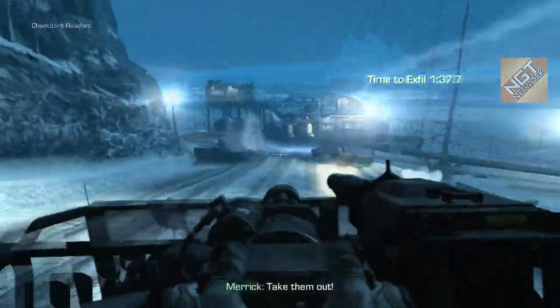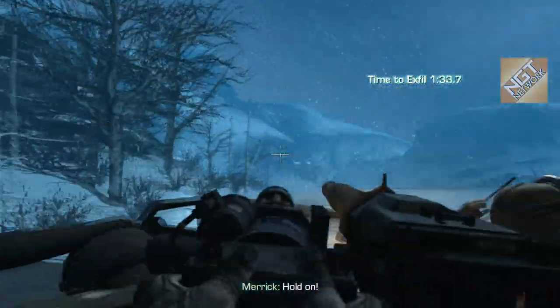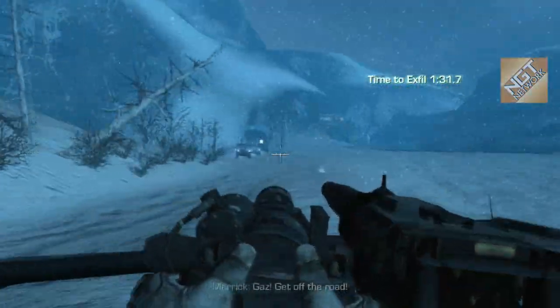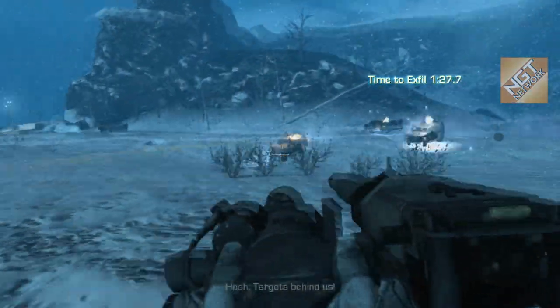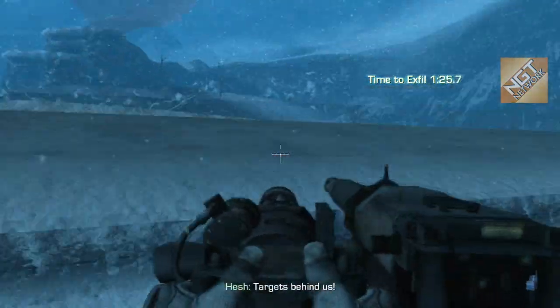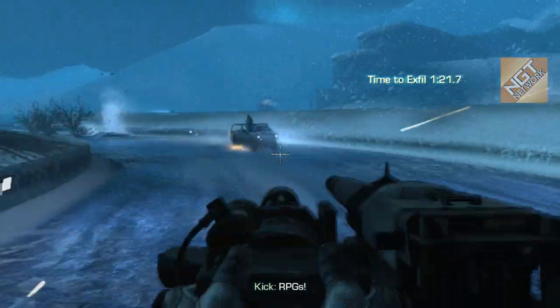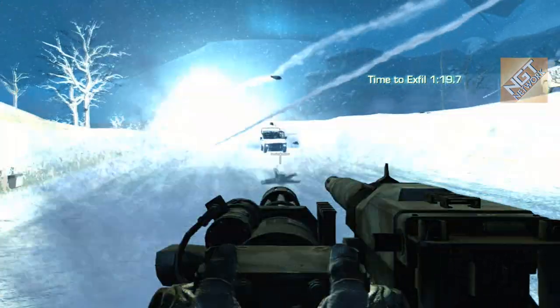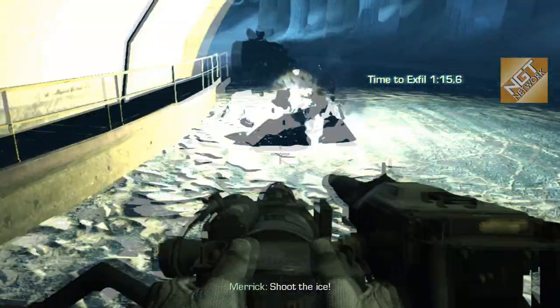I'm going to jump on the gun — basically the launcher. Once we get off the roadway and onto the ice, all you need to do is instead of shooting the vehicle directly, shoot in front of them — shoot the ice in front of them. That drops them into the ice. That's how you get your eight vehicles into ice holes.